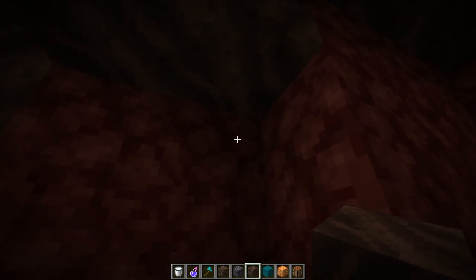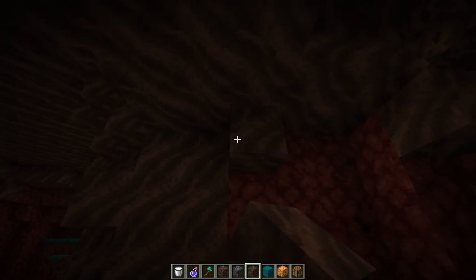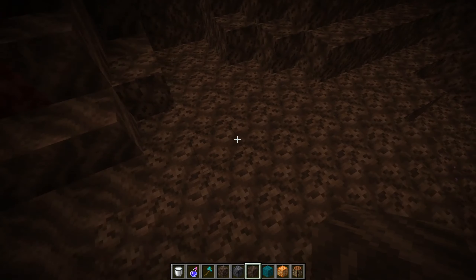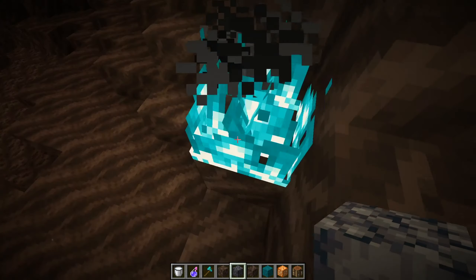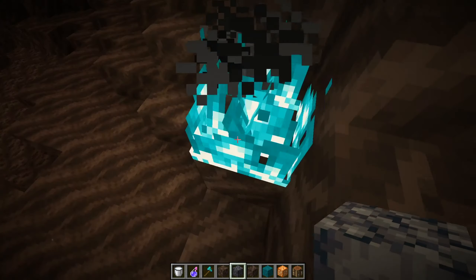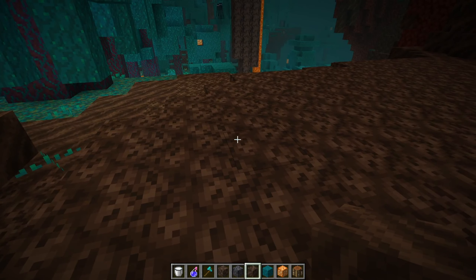Yeah, it should sound like a soul. Then we have this new blue fire - I just love it. If you place fire on the soul soil block you get blue fire. Let me show - here you get orange fire on a regular block, and here you get blue fire on soul soil.